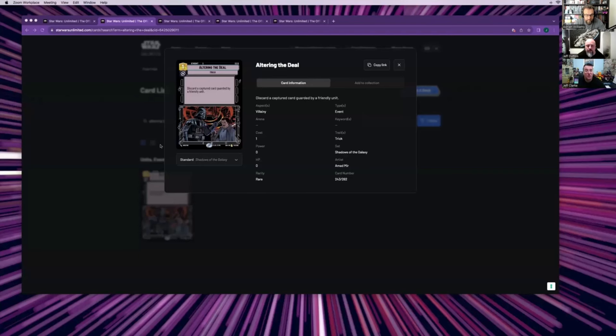My number four is Altering the Deal. We spoke when doing our uncommon cards about capturing, and I've used capture fairly effectively to take something massive out of the game — get rid of it for a turn, give yourself a chance to get ahead before they smash your unit and get it back. But with this, you can capture something really rather tasty, stick it under something that doesn't have to be absolutely massive — it just needs to survive the next action. If you're building a villainy capture deck, that needs to be in there. For three resources, getting rid of something isn't bad cost at all.